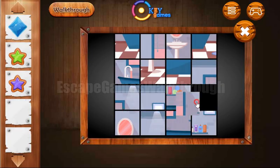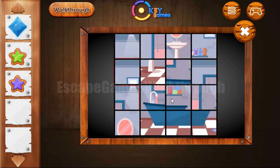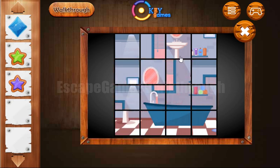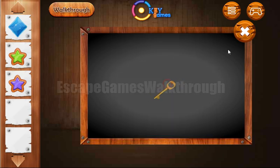So let's put it here and solve this picture puzzle — the solution is shown here. Let's first complete the floor and then add the missing tiles to their positions. So it's done. We've got the key.